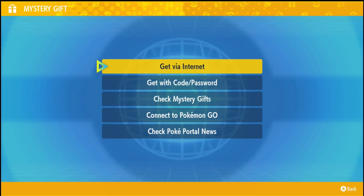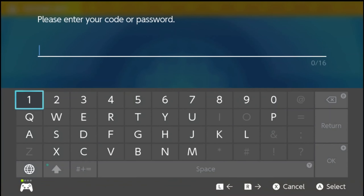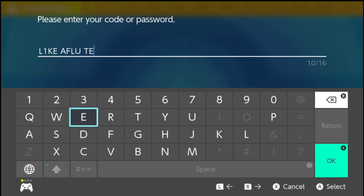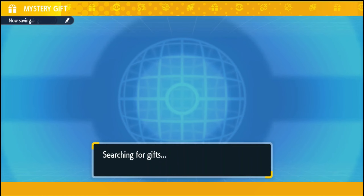You're going to use 'Get with Code via Password' and the code is going to be like a flute. You're going to exchange the 'I' with a '1' and that should work — that's the only way you can get it. Put in the code there and it's going to prompt you searching for a gift.